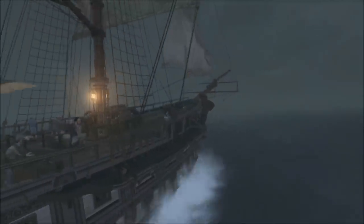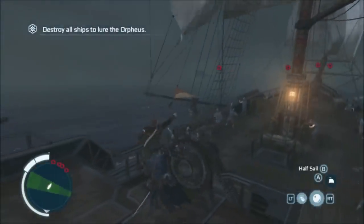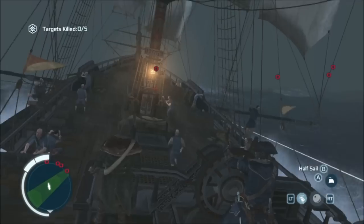Welcome to the Giant and the Stormers, the final naval privateer mission that you can pick up from the Captain at the Homestead. First up, destroy five little schooners, and that's relatively straightforward.